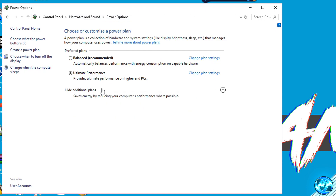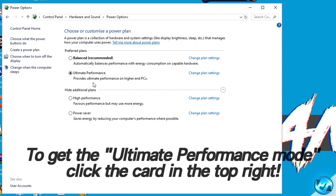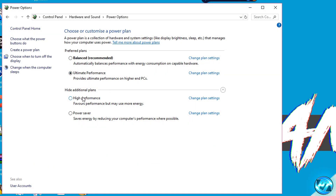Go to the 'Show additional power plans' drop-down and you should see balanced, high performance, and power saver. Most of you watching will not see the ultimate performance power plan, and if you wish to unlock it — which I do recommend — you can follow the video linked in the top right corner of the screen. It's a short and precise video. Whether you go with ultimate performance or high performance, click on either. I'm going to be going with ultimate performance.